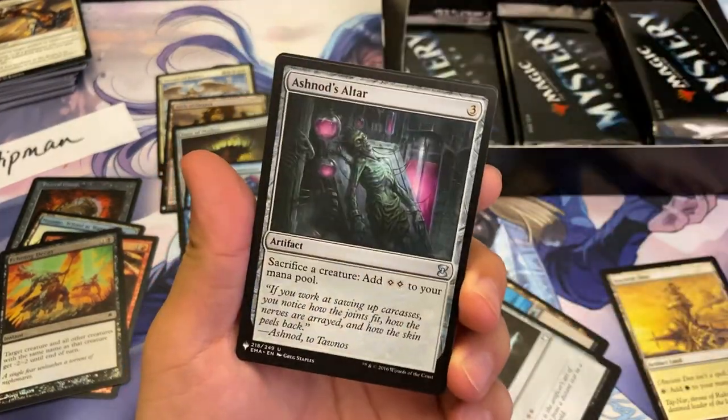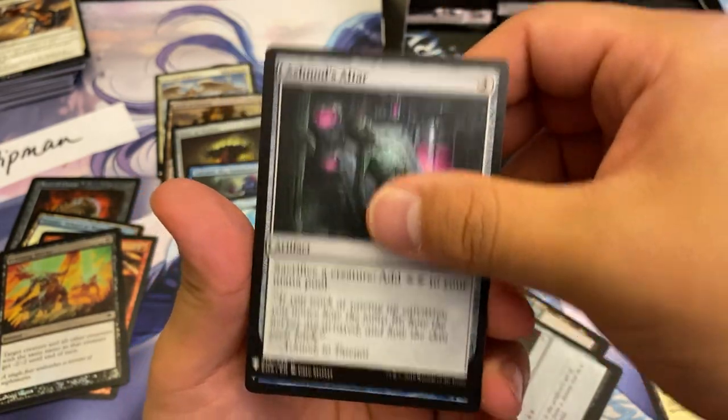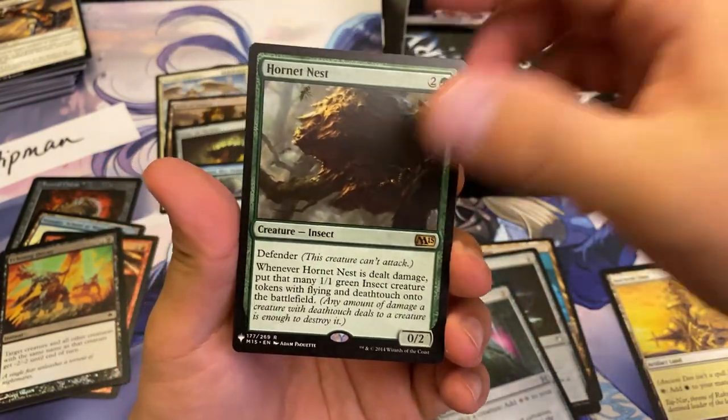Speaking of cards that have value — they aren't even rares — we have this Ashnod's Altar! Ding ding ding! A Juicy Apprentice and a Hornet Nest. And a Spring Jack Shepherd is our foil.